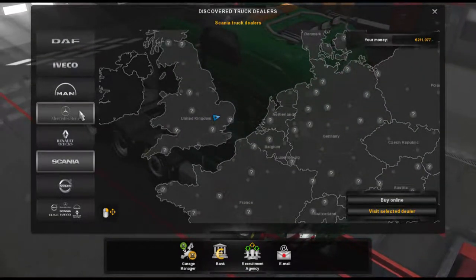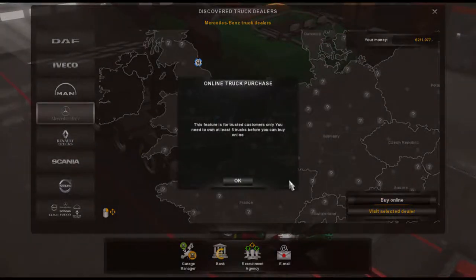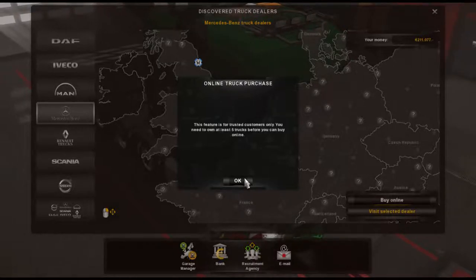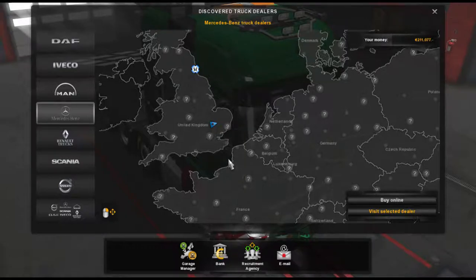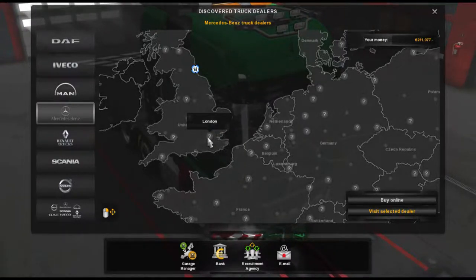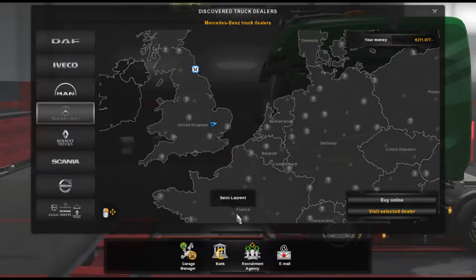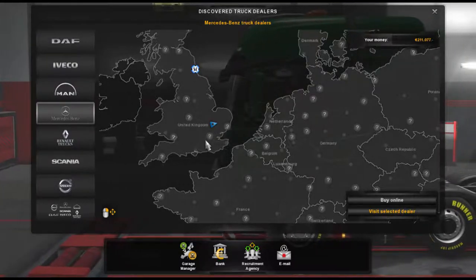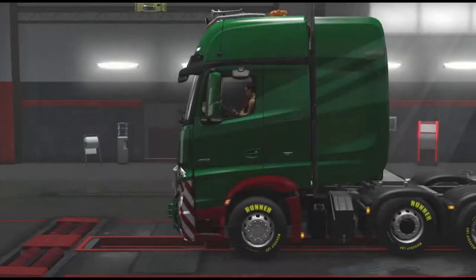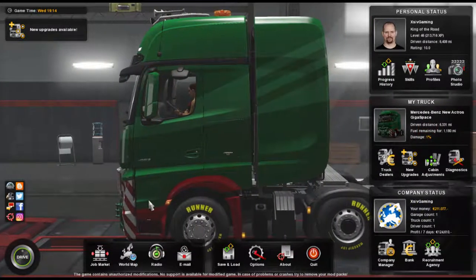I don't think we can buy online, which means we would need to visit — it says trusted customers only. That's going to be a bit of a nuisance. So we're going to need to actually travel to a dealer. There's one here in London, so I think that's going to be our next job — to get to London, because we need to discover which truck dealer that is. We're not going to be able to buy online, so we're going to have to get back to driving.